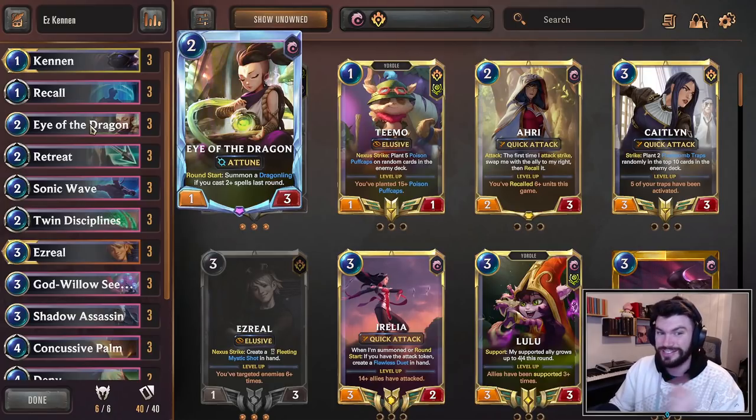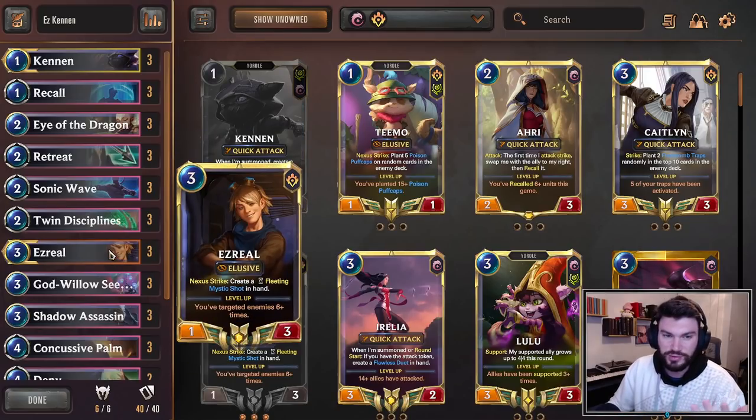This might be a better Eye of the Dragon deck than Lee Sin. Probably not, but it's really good. We have a bunch of other spells to help with stuff. The Recalls, Retreat Returns, the God Willow Seedlings help get Kennens coming back. They can keep your eyes alive or bounce your Ezreals.